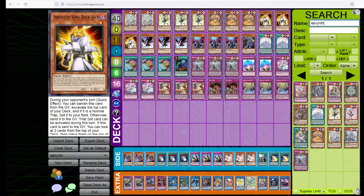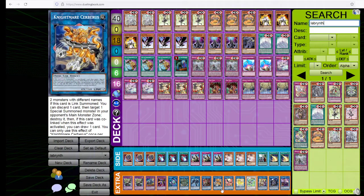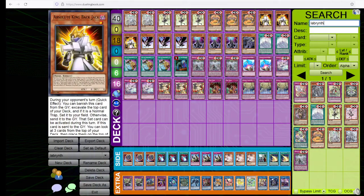We have three copies of Absolute King Backjack. He's absolutely bonkers. We normal summon him going into one of our link ones. When he's sent to the graveyard by any means, we can look at the top three cards of the deck and arrange them. On the opponent's turn, as a quick effect during any phase, we can look at the top card — flip it, and if it's a trap, set it and activate it. You can see how this card is just bonkers. Revealing a Solemn or a Compulsory, and just the way you can stack the deck, is really nice. Stacking the deck without cheating is always nice.